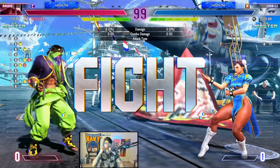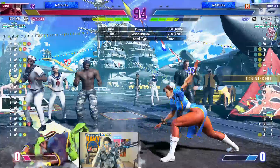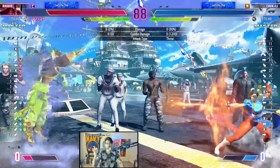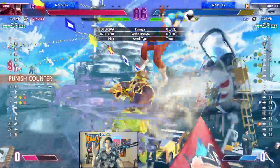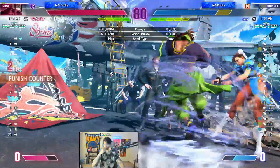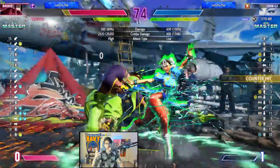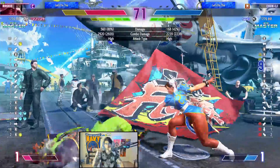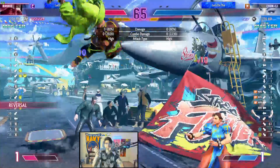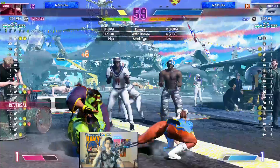Very important when I do modern masters - what the fuck was she just parrying? Nothing. Very important to see anti-airs, to see reaction to level ones, and to see combo structure. Those are the three things I look at for a modern master because they're very important for you guys learning modern at the lower ranks. Anti-airs have been on point, tick throws - not tick throws per se, but roll loops - on point.